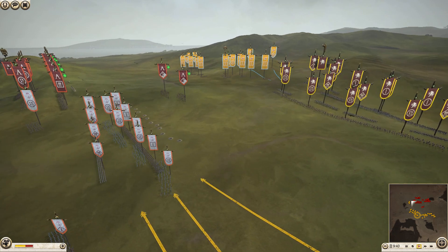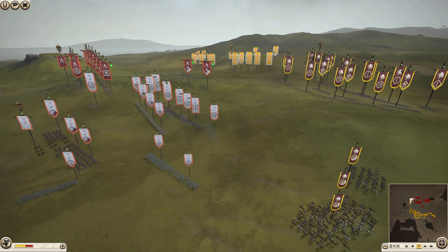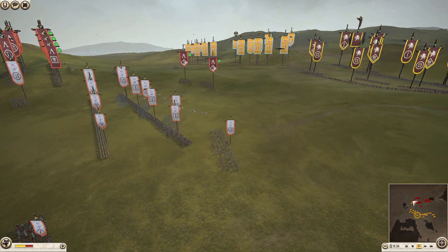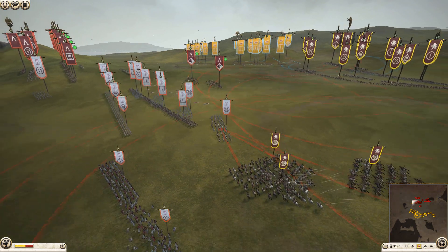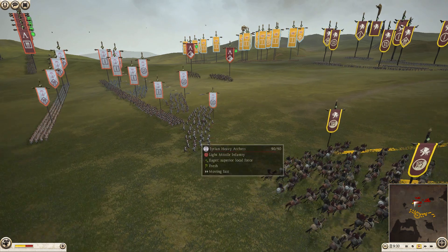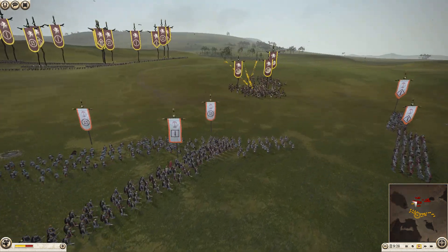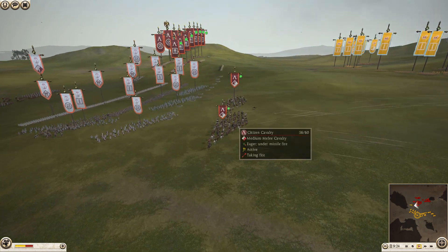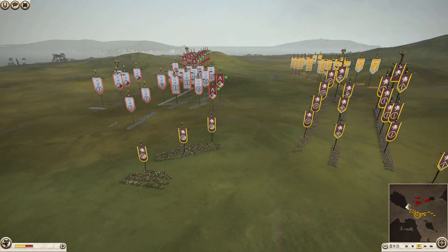I'm going for the Assyrian Heavy Archers. His ally is bringing over his 2 Citizen Cav, which I wasn't too afraid of. I do begin to shoot them - I just had my guys on fire at will. I feint a charge here, but my guys don't end up throwing. I do keep those Citizen Cav units under heavy fire, actually.